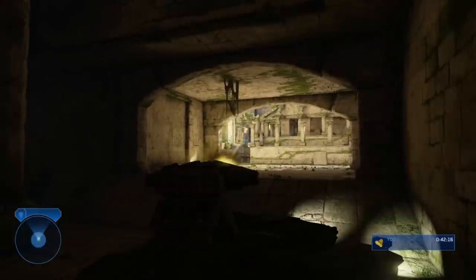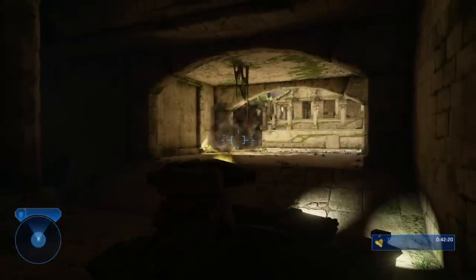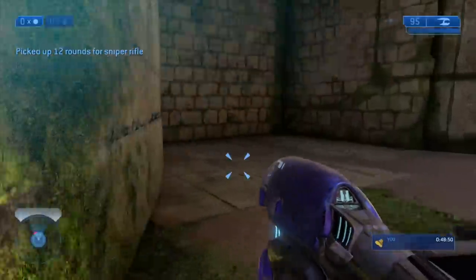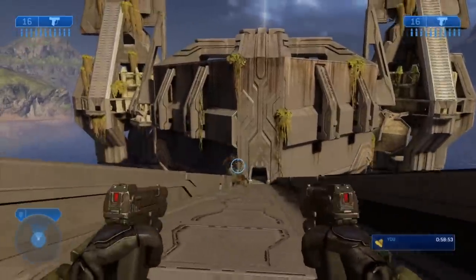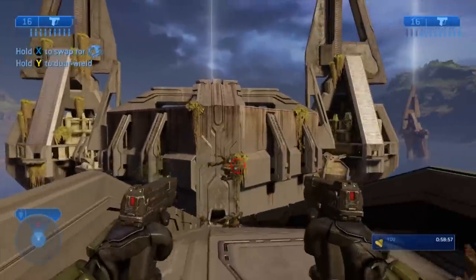The next bit was more of the same — keep taking damage and reverting checkpoints until you can get through the area flawlessly. A Pelican dropped off more soldiers and some weapons; I got a sniper rifle and a rocket launcher. I chose to sneak through the canyon area rather than fighting all the drones, and then for some reason used dual magnums to kill some drones before completing Delta Halo.